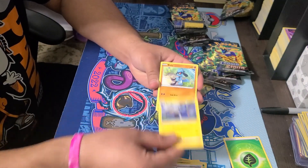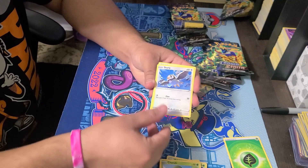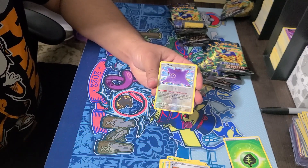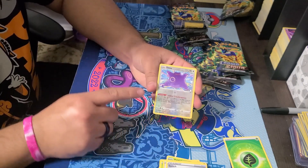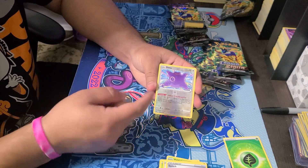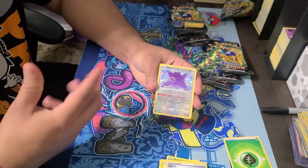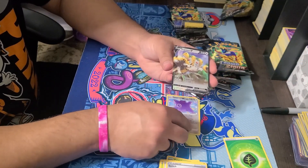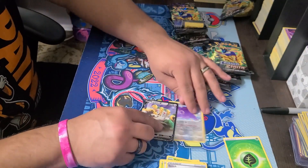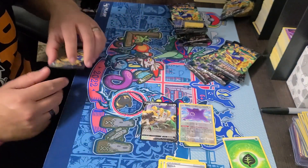Grab Alert, a Rare Candy, Youngster, Cherubi, Starly, a Switch, and a Ditto reverse. This is the second Ditto we've pulled so far. The third one we pull - this is the second one with that art. The other one is the Ditto transforming into the Numeral. And then we got a Gigas. Two hits: Ditto and Gigas - put them here.